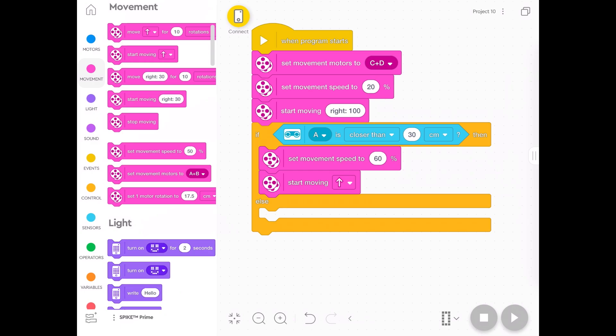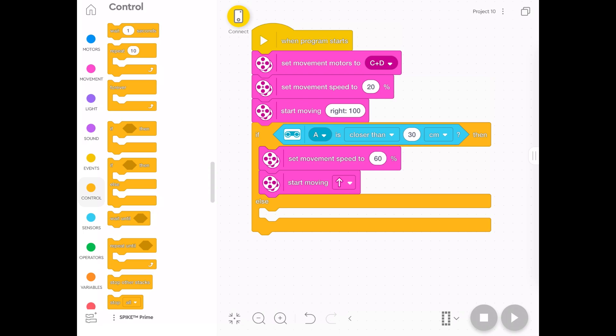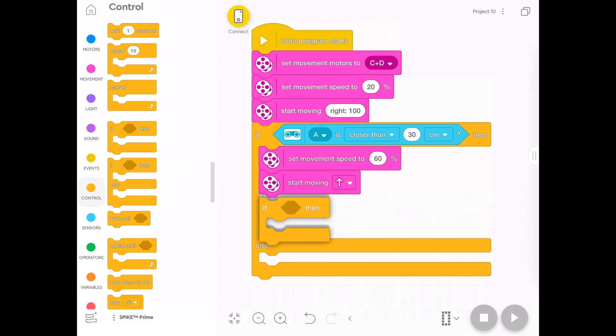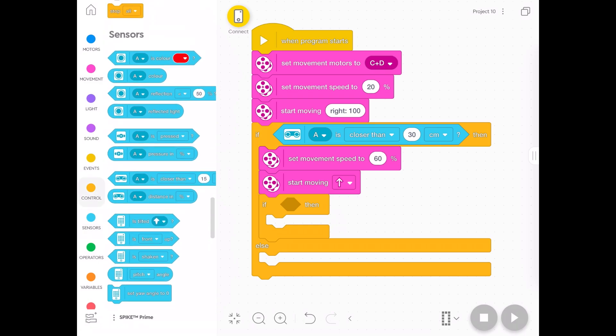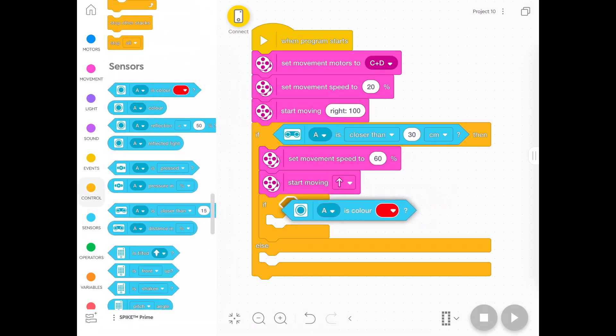Assuming it's going forwards, it's going to start moving towards the opposition. Now we need to say: if it sees the white line, go backwards — because we want it to charge the other robot but not go off the board. So get another 'if' statement from Control, choose 'if then', and put it inside the 'if then else' block, right in there. Once you've got that, put the sensor block inside the hexagon.